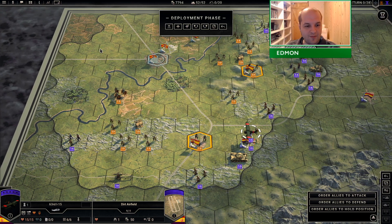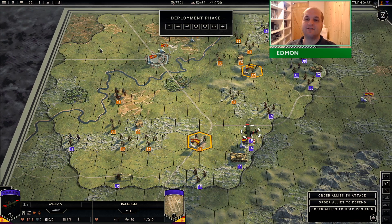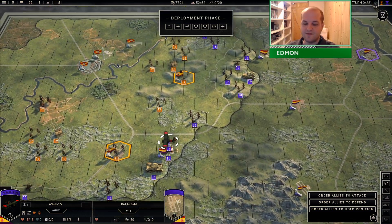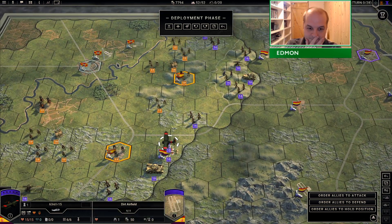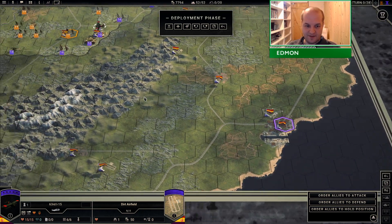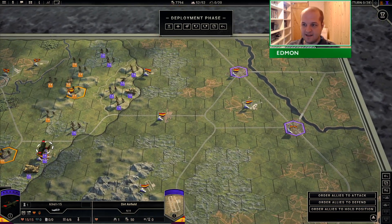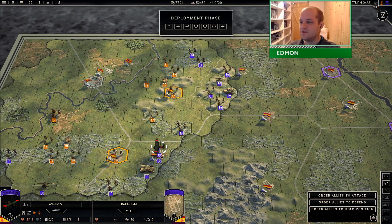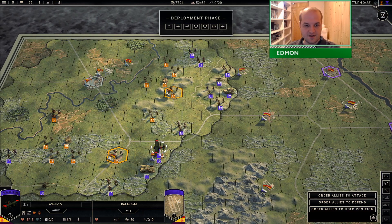Hello my friends and welcome back to the Aragon Offensive deployment video. It is episode 50 of my Panzer Corps 2 campaign. The first thing to note about this map is that it is tiny and we have 28 turns. So you just know that the fighting is going to be super ugly.